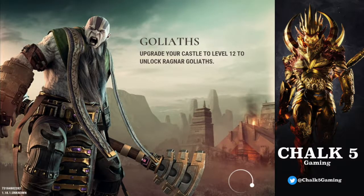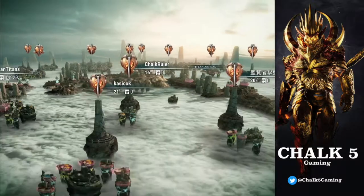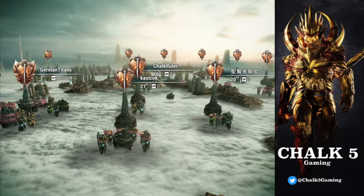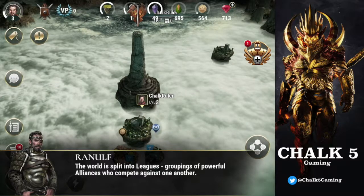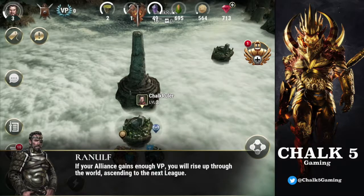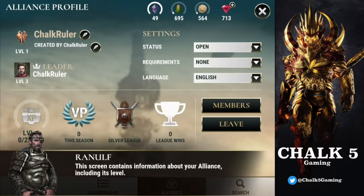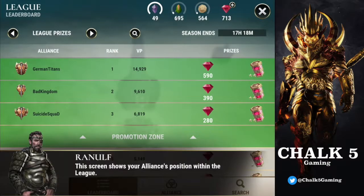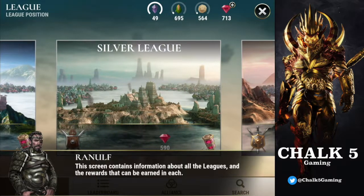Like in Star Wars Commander, you get reinforcements from your clan. The world is split into leagues — groupings of powerful alliances that compete against one another. If your alliance gains enough VP, you rise up to the next league. So let's set it up — the alliance is going to be called Chalk Five Gaming.